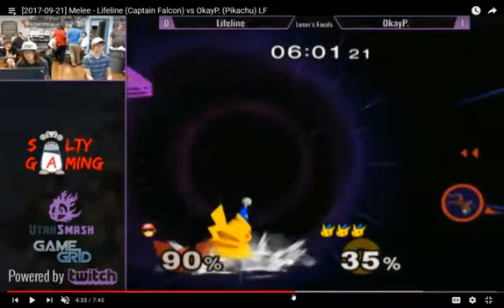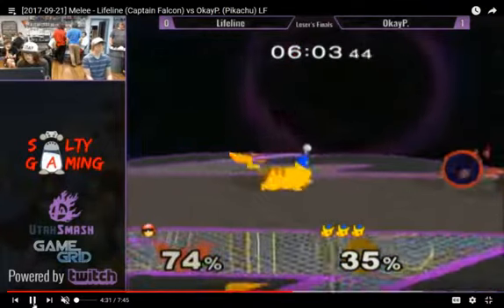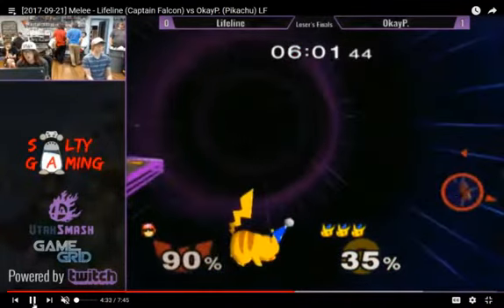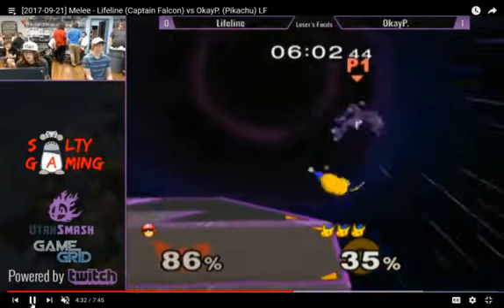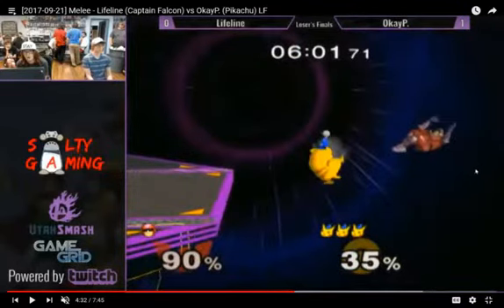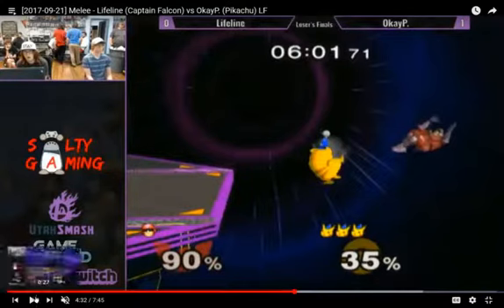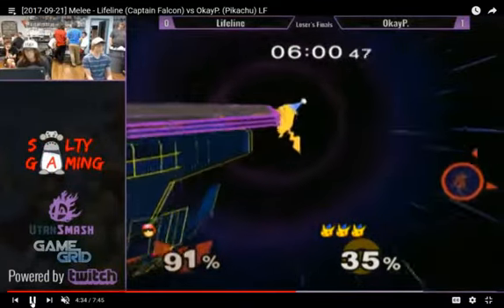Nice, I actually really like that. You can usually tell when someone's played Pikachu a lot — it's when they know how to position their up air just right to send it in the right direction. Right about here, whereas they're just above and to the right just barely, that's when the up air will spike that way. At least in my experience, that's a good way I know how to explain it. But yeah, at that point there's no coming back for the Falcon.